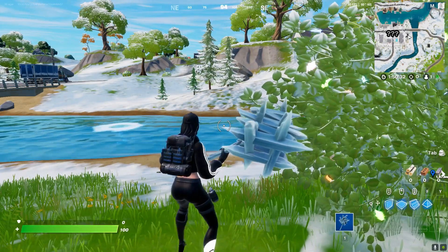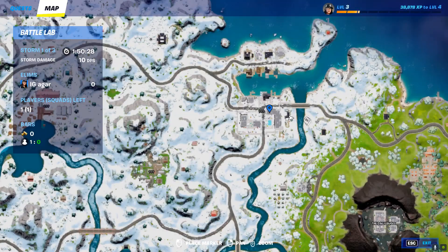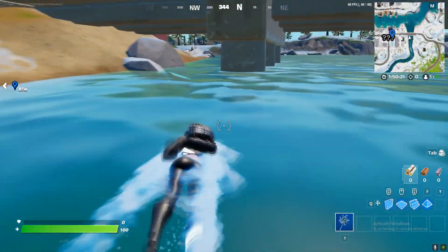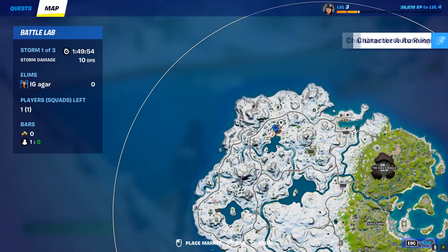Alright, let's go. There's the first location — land over here and then just swim. That'll count as one out of three. Once that's done, move on to the second location.